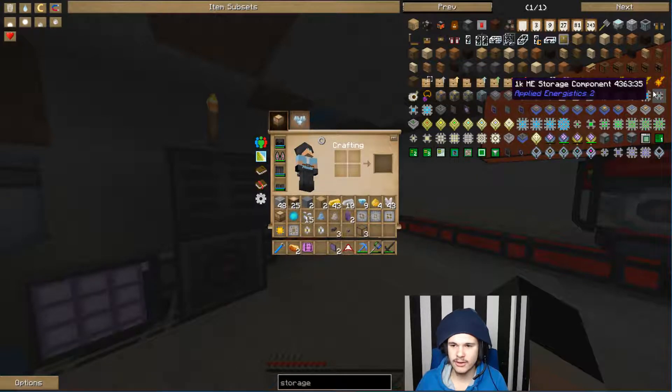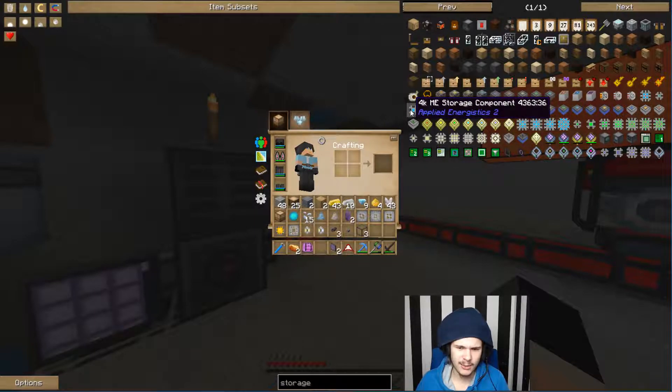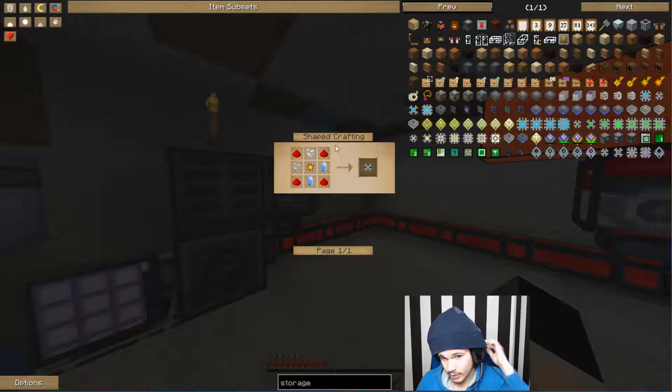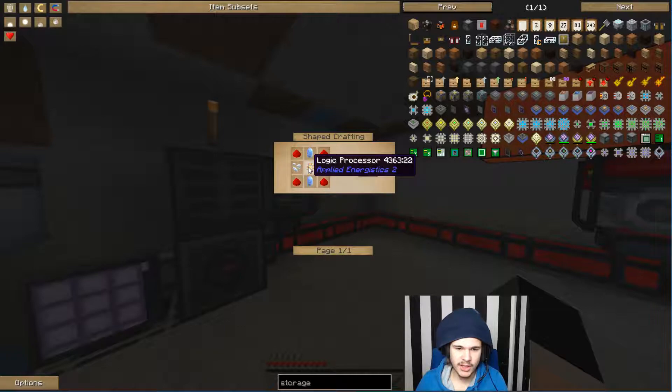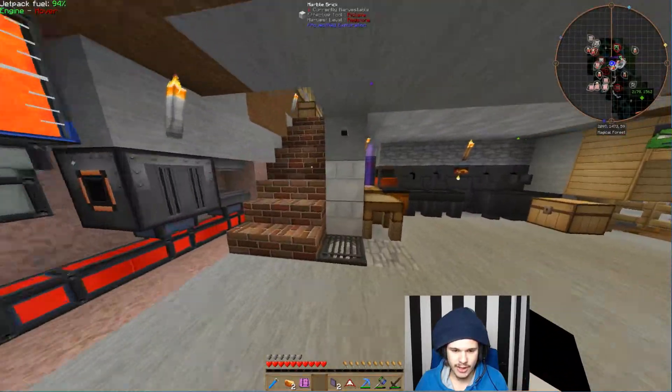We're currently just looking at the small ones — like the 1K ME storage or maybe a 4K ME storage component, because they're just made of the same components. All you require for that is some redstone, a logic processor, some certified quartz, and that's pretty much it. So that is what we're going to try and make.